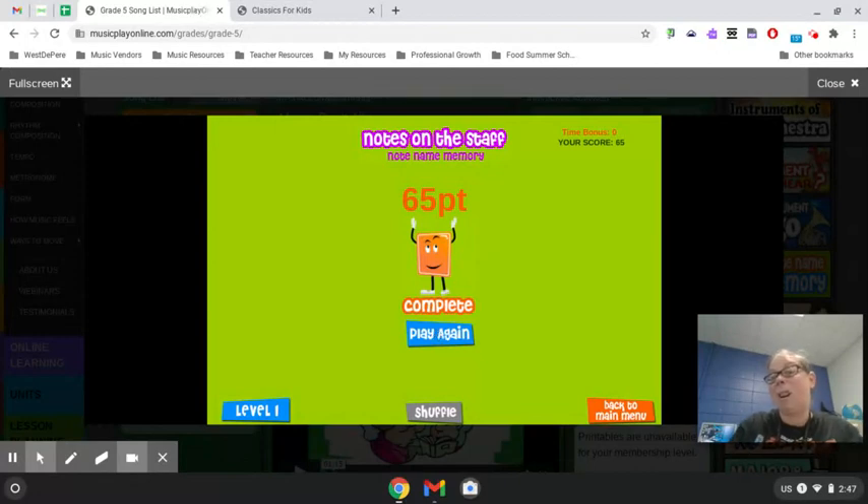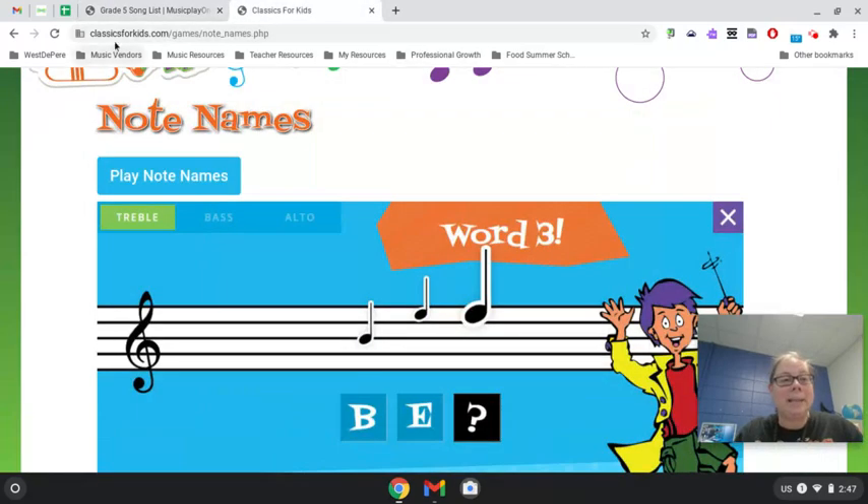And if you want, you can play it again — they'll have different cards. You can just tell me your score right up there. I got 65 points in one round. Pretty nice. Or if you don't want to play that, you can go to Classics for Kids slash games slash note names — I'll have the link for you. So you're just going to play note names. Make sure that the treble is highlighted in green, not the bass and not the alto.